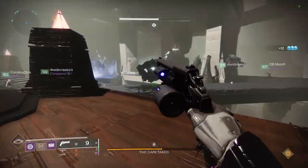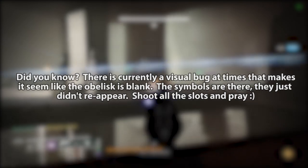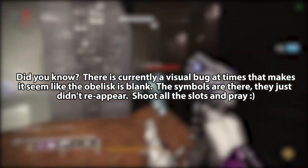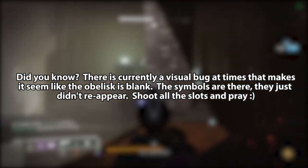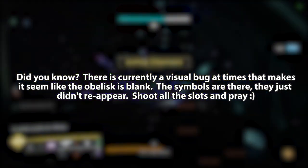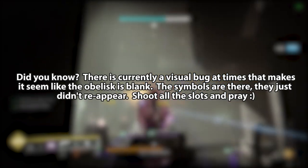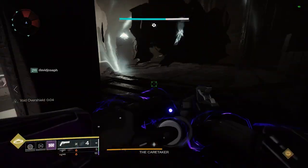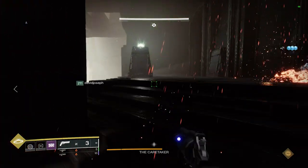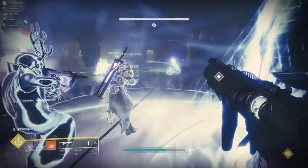If you leave too many honeycombs in the air without shooting them down, they will lock onto players and attack much more aggressively, so you have to keep them to a minimum each time they spawn — especially on master mode. Finally, did you know that the visual programming on the obelisk often glitches out and looks like there are no symbols to input? If this happens, just shoot as many spots as you can. This occurs when runners are very quick and the obelisk can't keep up. The symbols really are there, you just can't see them — shoot everything and you might get lucky.